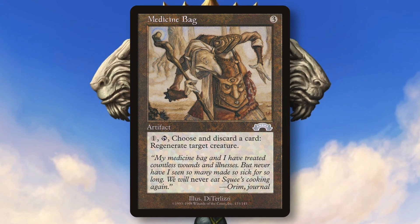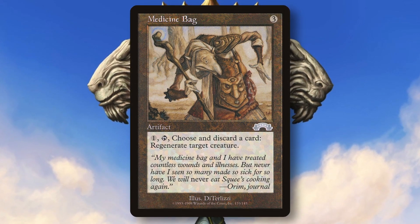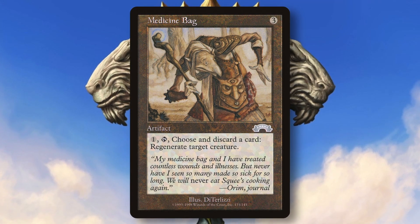Keep in mind the creature you're targeting doesn't have to be currently dying, so at any point you can just use this to discard a card in a pinch. This also can target any creature on board, doubling as a political piece for any important creatures on board.